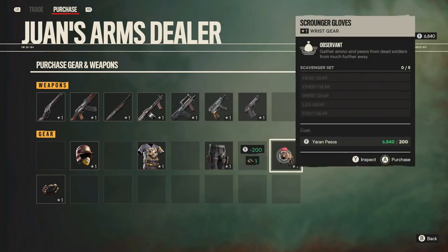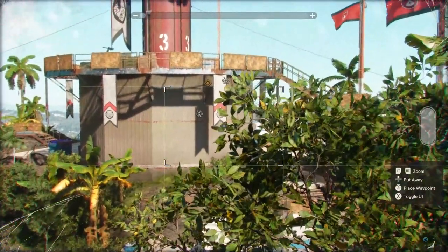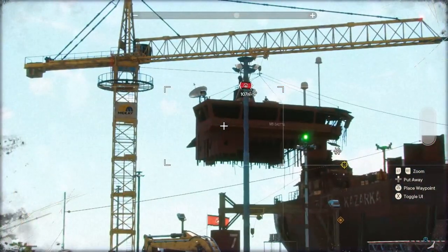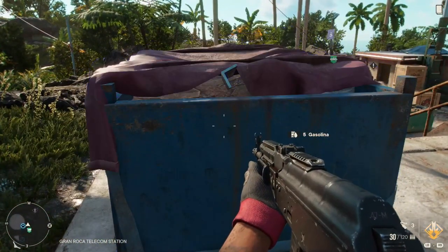One of my favorite parts of the set is the scrounger helmet — that thing is like having x-ray vision. The helmet will let you tag containers through walls. Next up is the scrounger coat, which allows you to acquire additional crafting materials when you're looting.